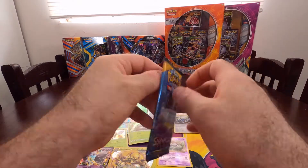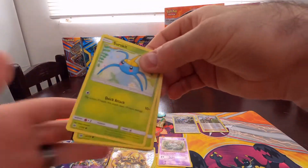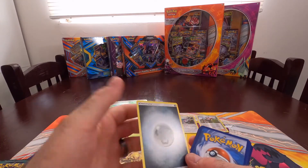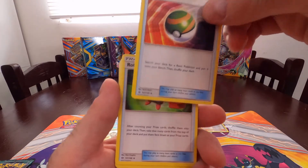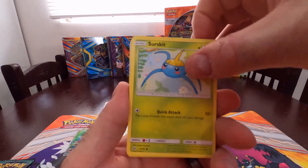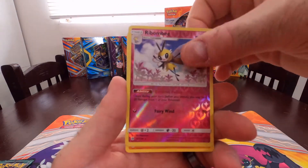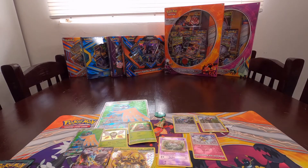Getting into Sun and Moon base set. Pull it off — one, two, three — should be a steel energy. Venom and starting off with a Nest Ball. A Rowlet, Pokedex, the slave Pokemon, a Charjabug, a Scizor, a Comfey, a Morelull, a Sandygast just chilling on the beach, a Dratini reverse, Rimbombee, and just a regular rare Hariyama. Very good, very good.